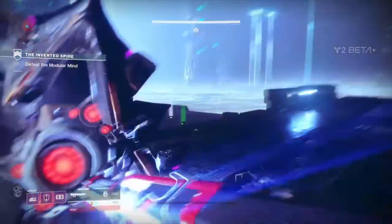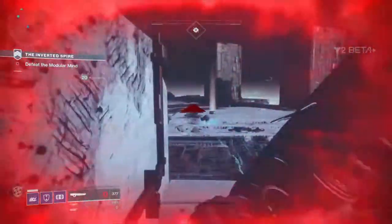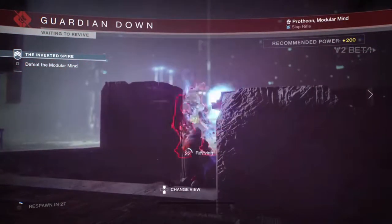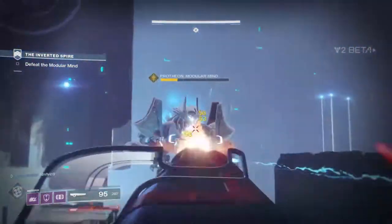First up, and something I'm very excited about, is multiple drop zones. No more starting a patrol and traversing miles to get to the other side of the map in order to reach your objective. Does this mean each area is significantly larger than in Destiny to warrant the extra drop zones, or are they just looking after our poor guardian's precious little legs?